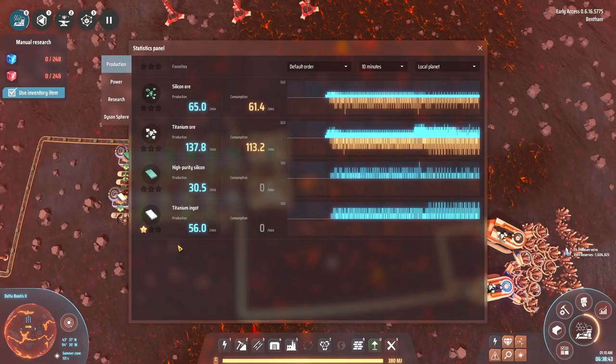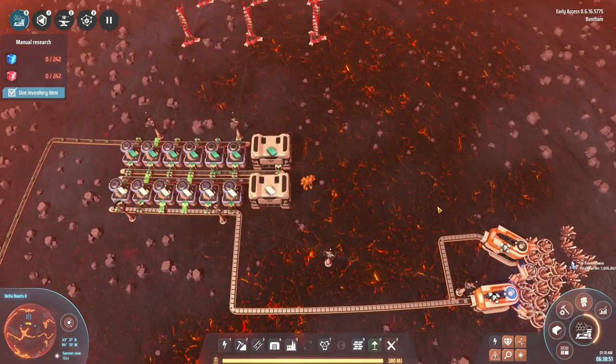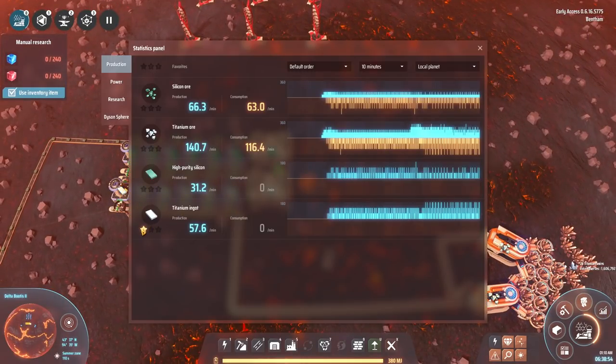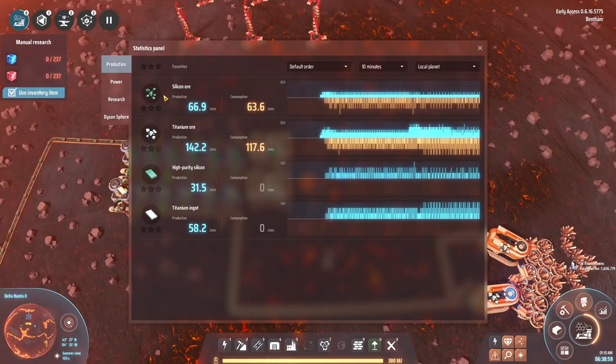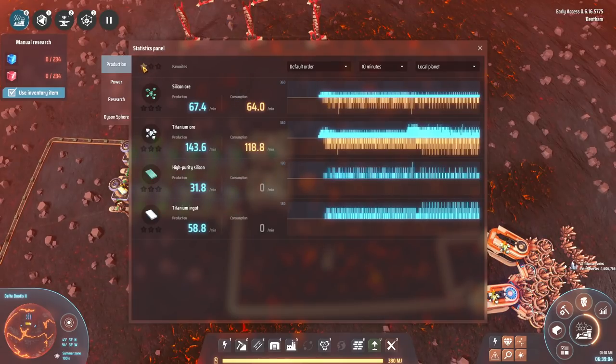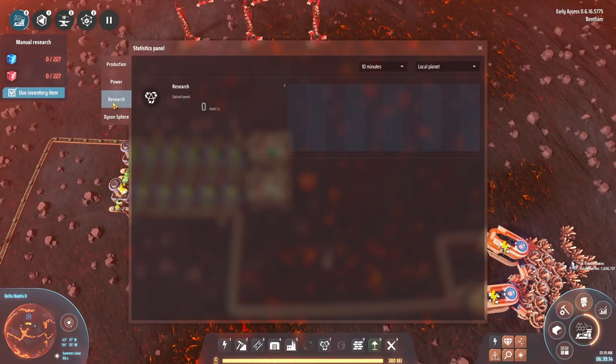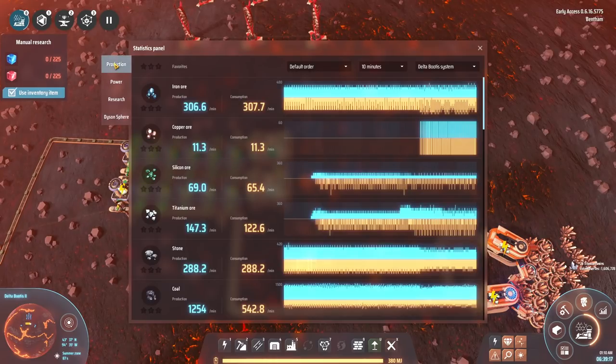What are these stars? You can star stuff and then it appears - you can select different categories of items that you can then add or remove from the graph image. That's very neat. You can't do that with anything else of course, because there's not much else going on that needs you to filter through it.